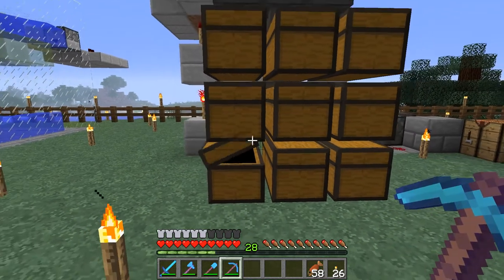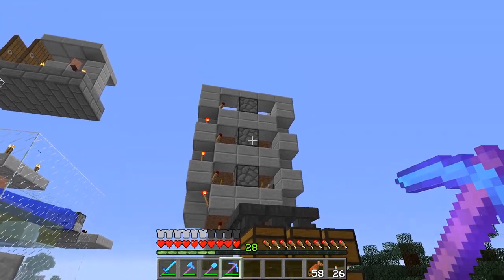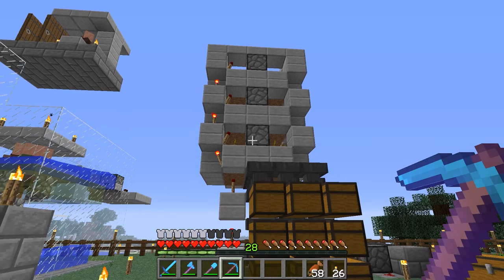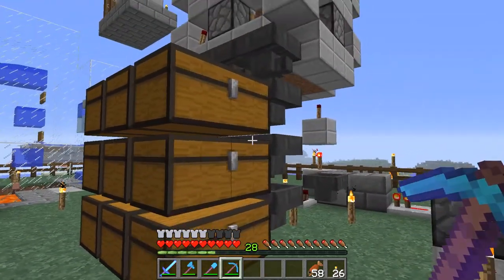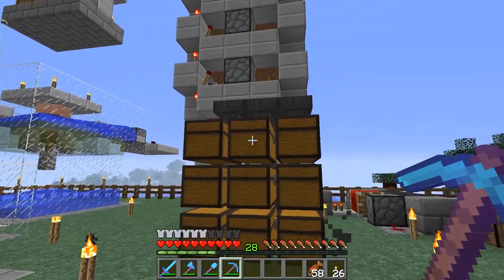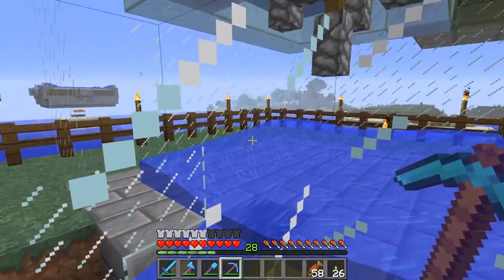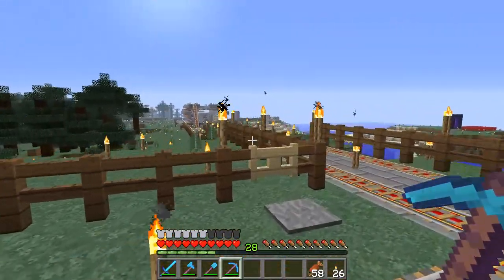I harvested the carrots and potatoes, put the potatoes in with the villagers, did a couple things at the main base, came back over here and we have 10 watermelon and 7 pumpkin — so the system is working fine. I did more pumpkins than melons because each pumpkin only makes one pumpkin when broken, but melons make numerous melon slices, so you need to weight it more toward pumpkins. This will just keep producing a little amount — it's a temporary farm, but helpful. And I see some hearts — we have one baby villager!